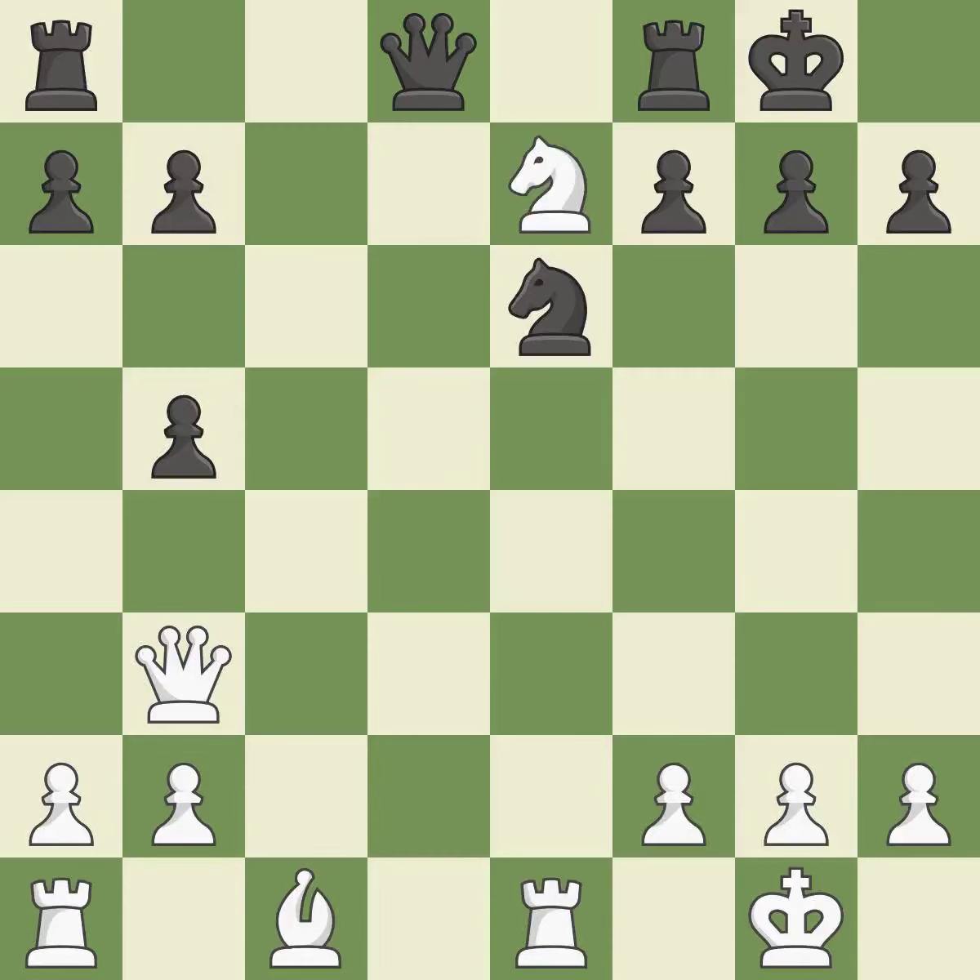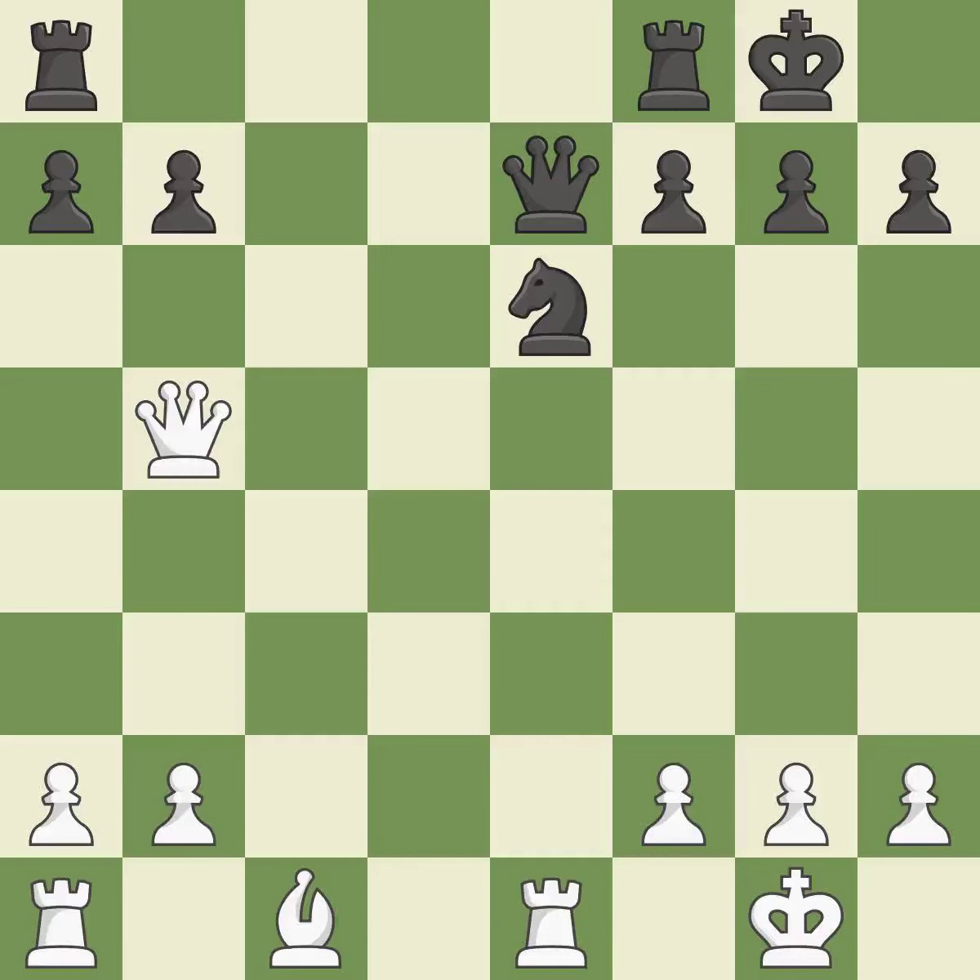This overlooks an opportunity to connect rooks. This permits the opponent to capture the checking knight — it is an inaccuracy. The piece backs off. That pawn was available for free. By moving a rook from its starting square, this activates it. The rooks are linked by this, making it easier for them to work together in the future.